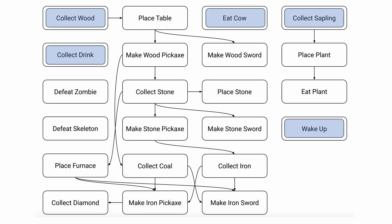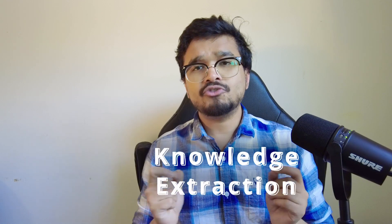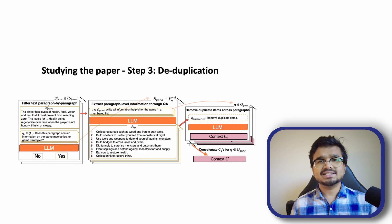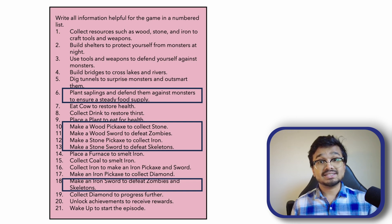Some achievements are really simple like wake up or collect cow, and some challenges require a sequence of events to happen — such as making a stone sword requires you to first collect wood, place a table, make a wood pickaxe and collect a certain amount of stone. To create an AI that can play Crafter, SPRING first extracts all the useful knowledge from the original Crafter paper. The paper is broken up into paragraphs and important paragraphs with relevant game knowledge are identified with a prompt like 'would this paragraph help me succeed in this game?' For each relevant paragraph, information is extracted with prompts like 'write all information helpful for the game in a numbered list' or 'list all objects I need to interact with or avoid to survive.' Finally, a deduplication step consolidates guideline information, dependency information like 'make a stone pickaxe to collect iron,' and combat strategies like 'collect iron to make an iron sword to defeat zombies and skeletons.'